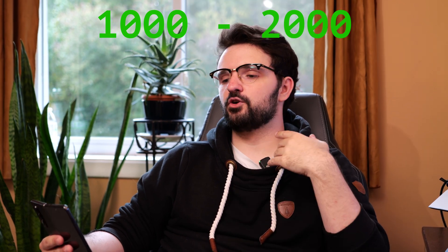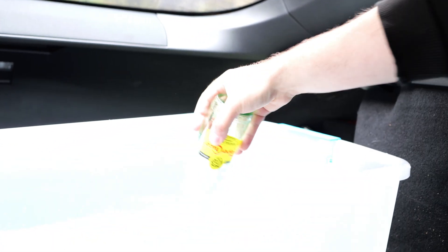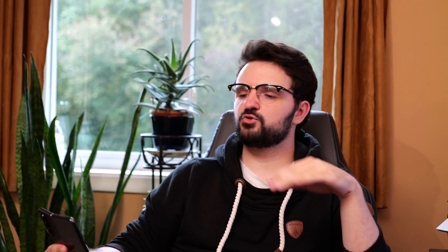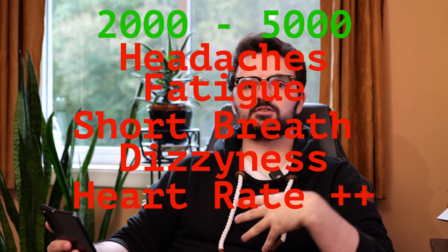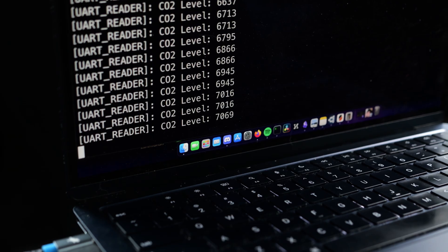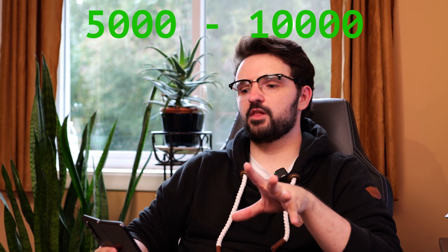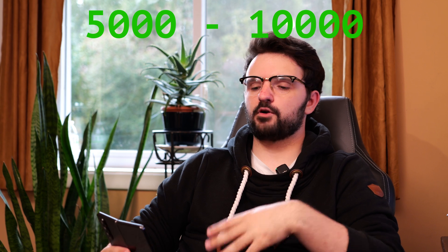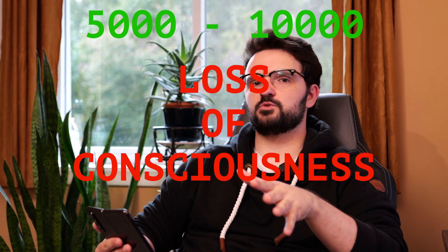Once you get to 1,000 to 2,000 parts per million, you're at the point where you're now getting drowsiness, decreased cognitive function, and poor concentration. We've gotta hurry up — we need to get out of here. Between 2,000 and 5,000 parts per million, you get headache, fatigue, shortness of breath, dizziness, increased heart rate, and you'll start to feel nauseous. Once you reach 5,000 parts per million — the occupational exposure limit for an eight-hour workday — if exposed for a prolonged period, you can suffer all those consequences plus potential loss of consciousness.